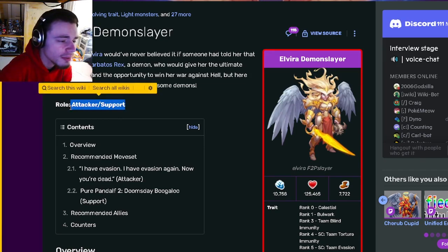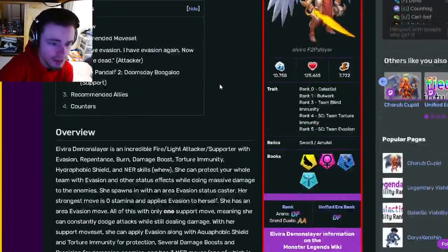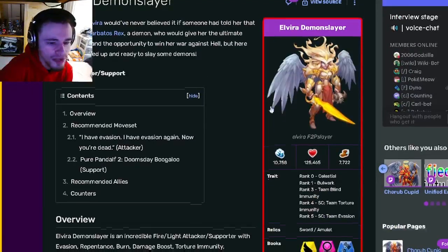Elvira Demon Slayer is going to be an attacker and a support — she can be either. She is available right now and she is very, very good. So definitely try to get her. Now let's go ahead and get into why she is good.